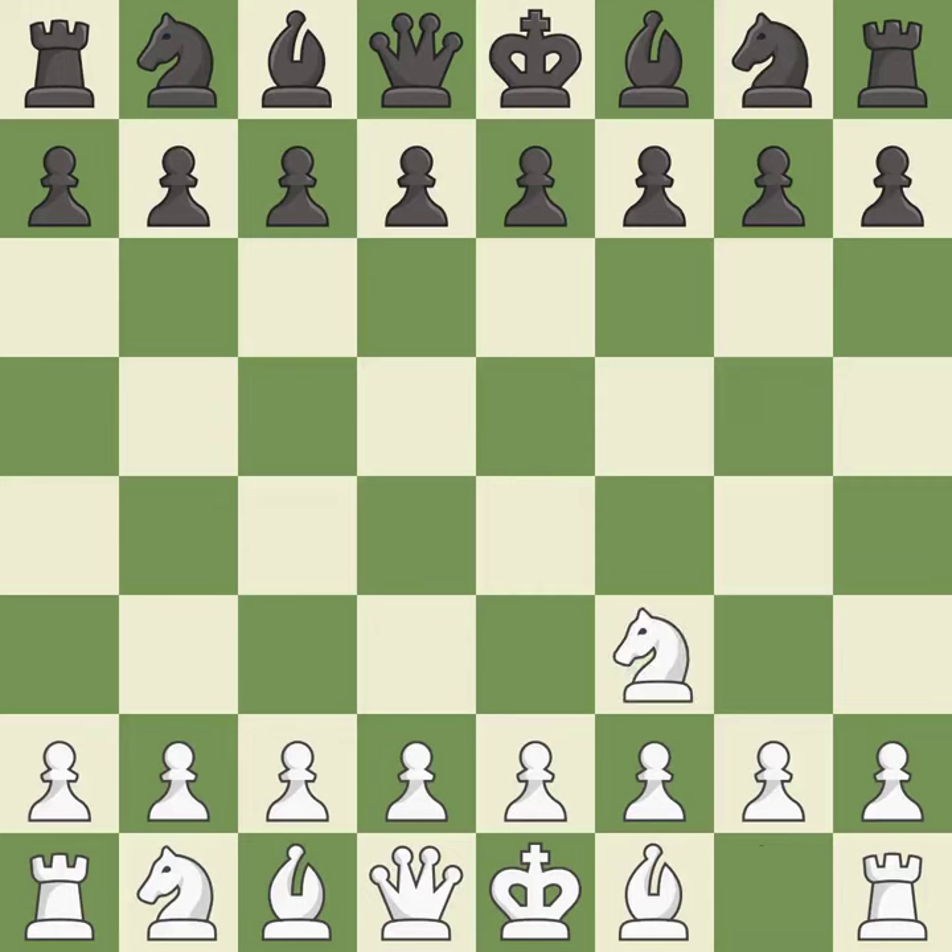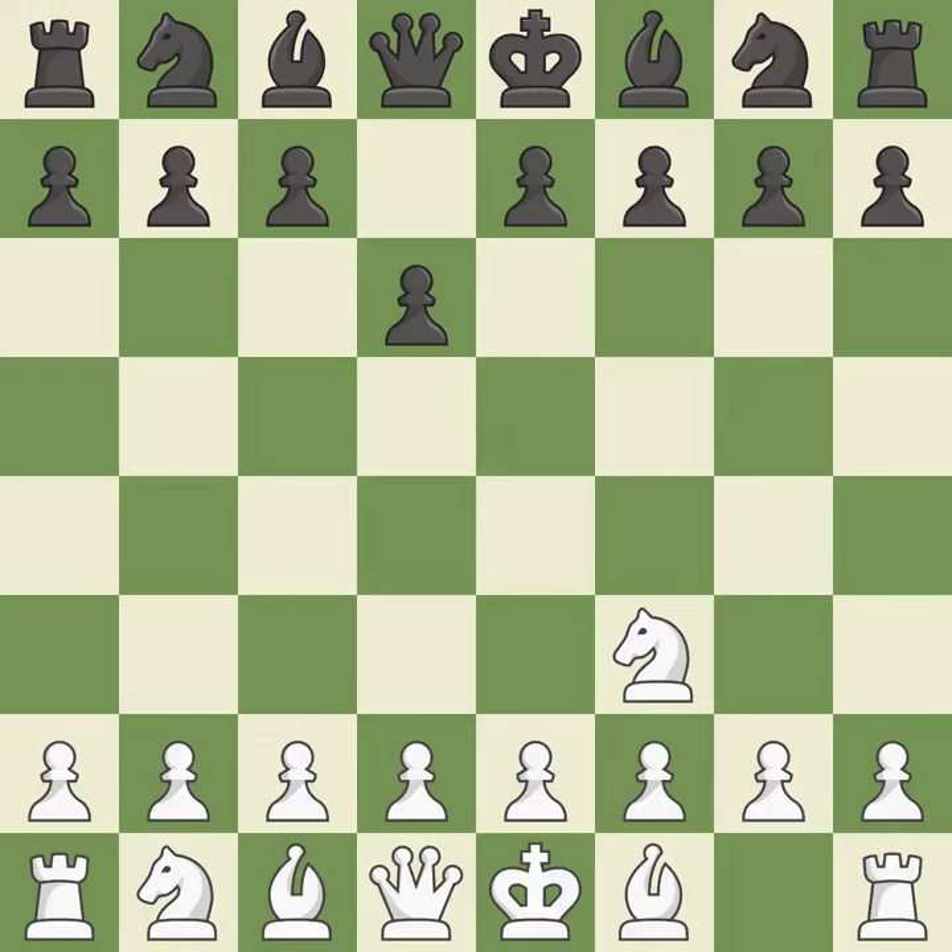The Reti is a less common but flexible opening that controls the center with the knight before committing a pawn. D6 controls the e5 square and allows the light-squared bishop to develop. The move e4 frees up space in the center, targets the d5 and f5 squares, and creates openings for white's queen and bishop to advance. This makes winning a pawn a possibility.